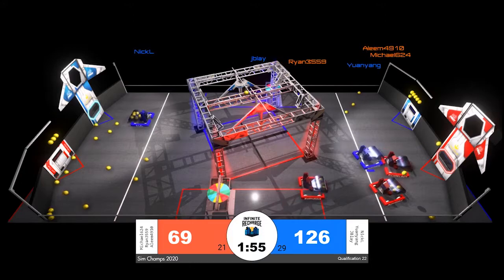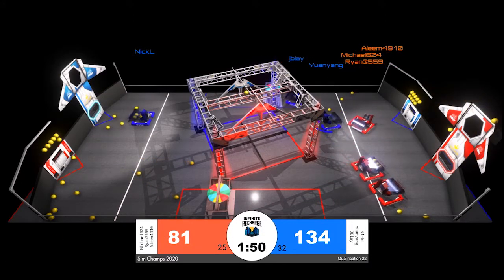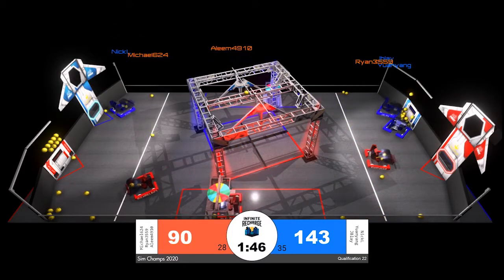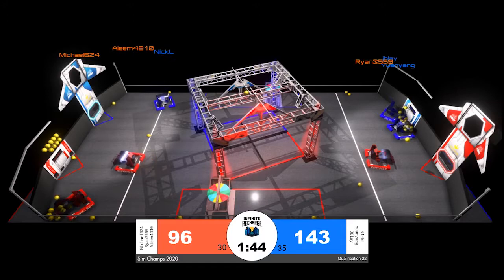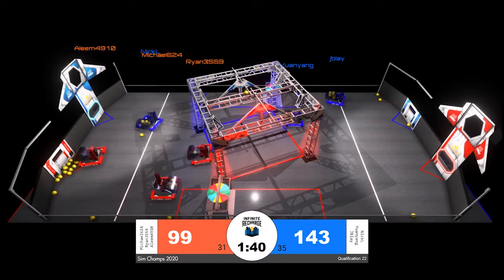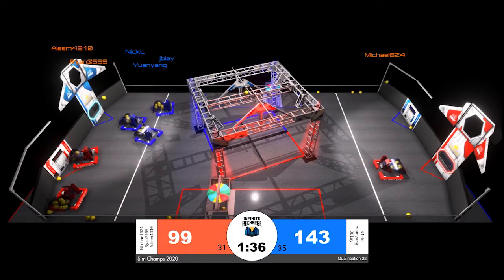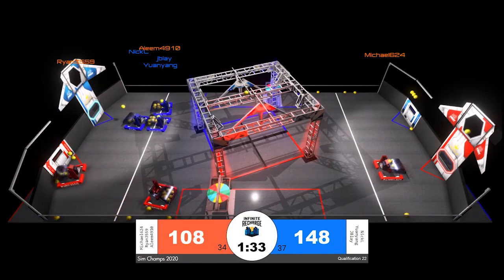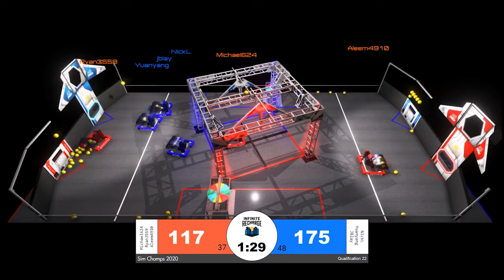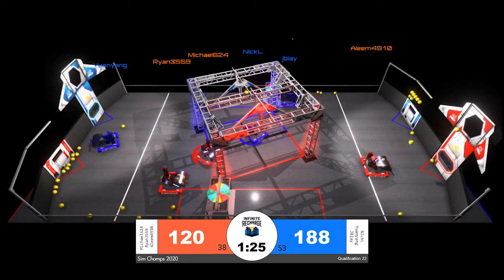Just like a real Infinite Recharge match, the loading zone is only populated with power cells once they have been scored by the opposing alliance into the power port. So every time red puts a power cell up into the power port, another power cell becomes available for the blue alliance through their loading zone. Blue might be slowing down their scoring momentarily as red picks up power cells from the loading zone, but blue does have a comfortable lead.